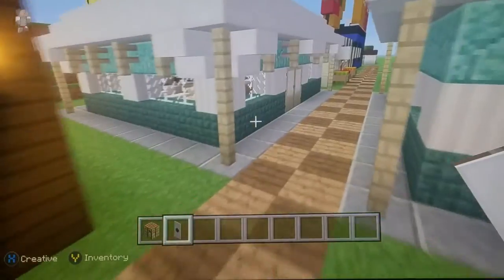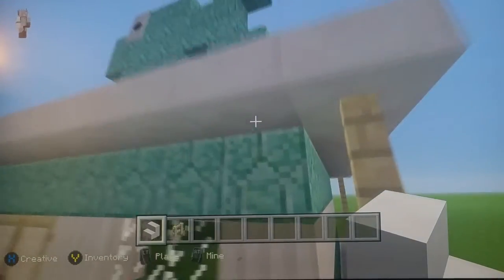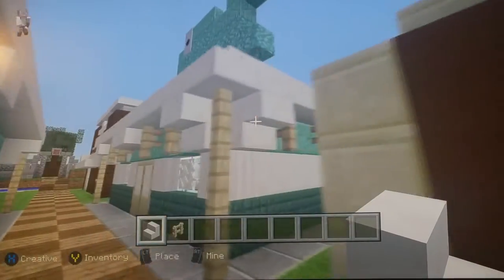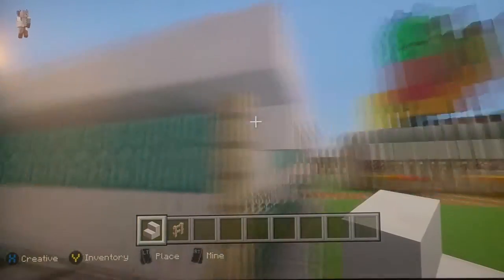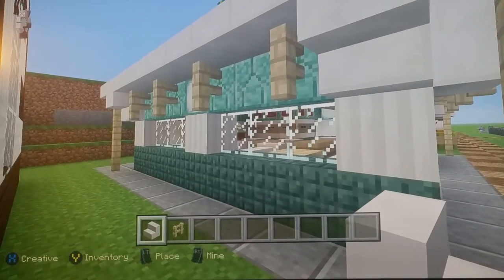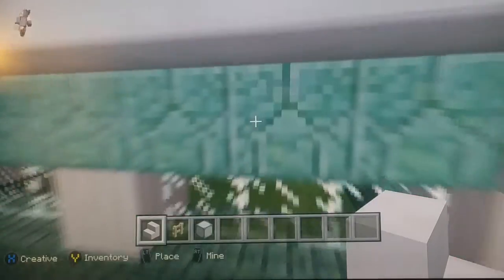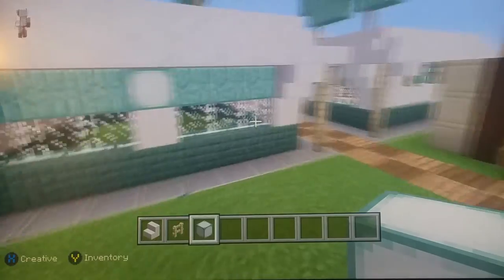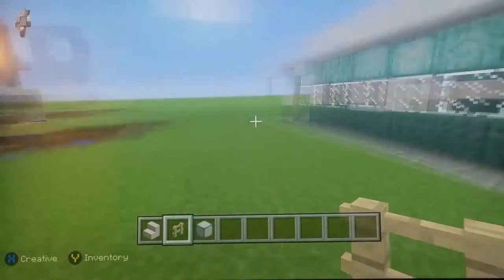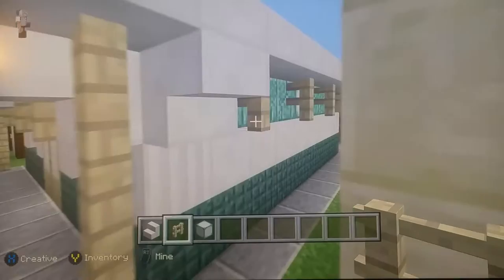Get some quartz stairs and birch fences. Place quartz stairs on all the corners facing upside down. Then get sea lanterns — see the middle pillar quartz block on the left side — place a sea lantern right above it, then place birch fences going one two three four, connecting like that.